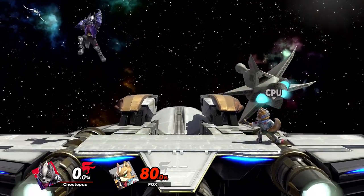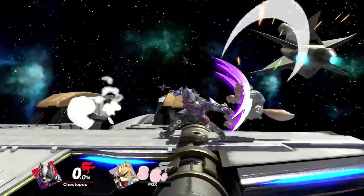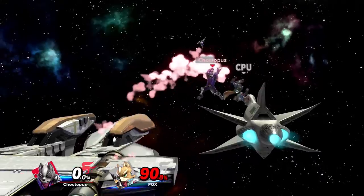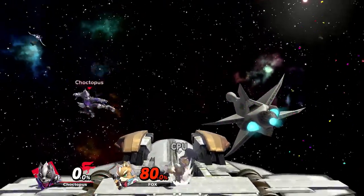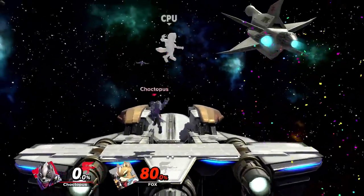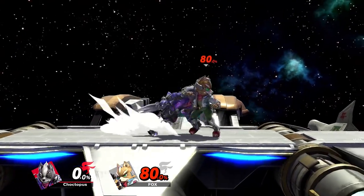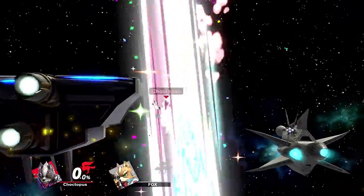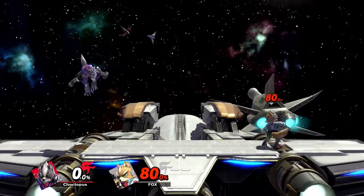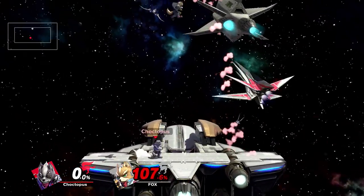Wolf's down air is a downward swipe with his claws. It has a really slow startup time, but it will spike and it will hurt. Forward air launches at a pretty good angle to set up into a down air. While it's not a true combo and your opponent can DI out of it, Wolf's down air spike is probably one of the easier spikes in the game to land, because the hitbox is more forgiving — you can hit from the front, the side, whatever, and it'll still spike. The attack is a little risky to use offstage given the slow startup and Wolf's bad recovery, but you can use it onstage where it sets up consistently into other attacks.